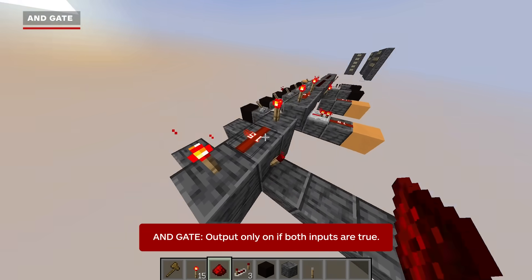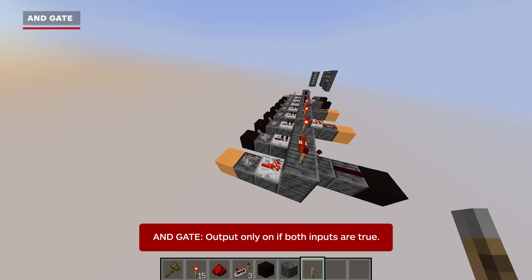With the inputs inverted, the output is on by default but only turns off if both inputs are true — that's an AND gate. For an AND gate, we use three torches as inverters, and the output is only true if both inputs are true.